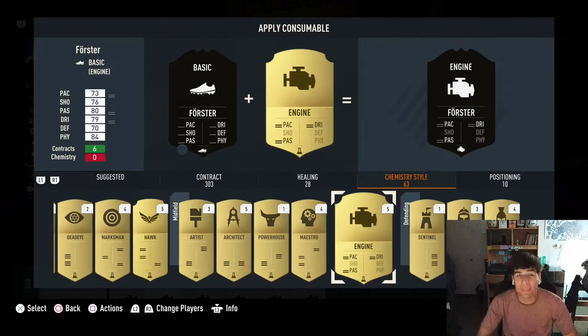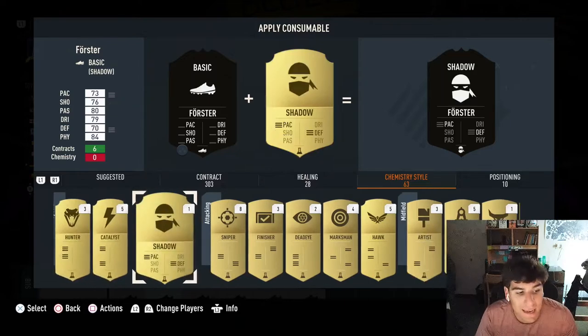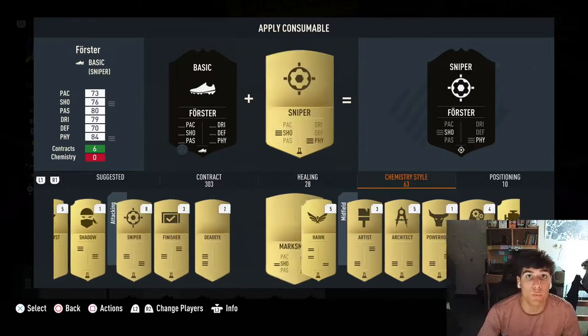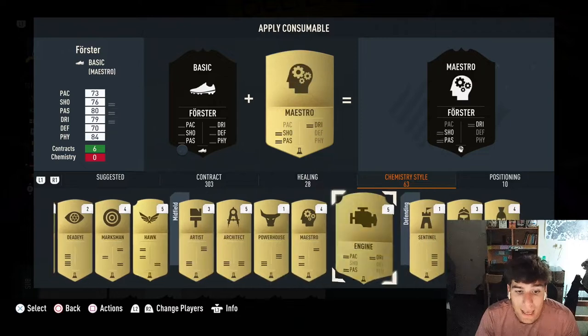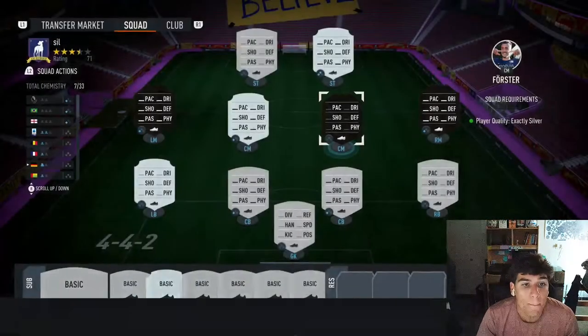You just need to wait for another Silver Stars midfielder to pair with him to really make him shine. For the chemistry style, I'd go with either Engine or Shadow. Shadow gets you the pace and the defending up so he can be more of that holding midfielder you really need, and Engine makes him a little more flexible, a little more smooth on the ball.